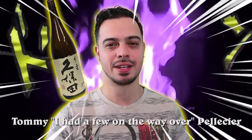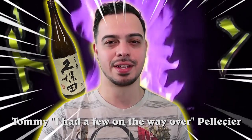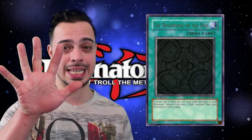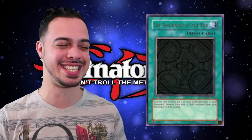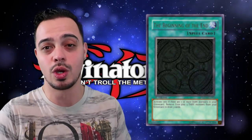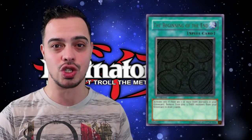Rainbow Neos. So number nine is the beginning of the dark engine. If you have seven or more dark monsters in your graveyard, you can banish five of them and draw three cards from your deck. Holy crap, it's a plus two. It's amazing, and especially in modern Yu-Gi-Oh you can use it with Dangers.